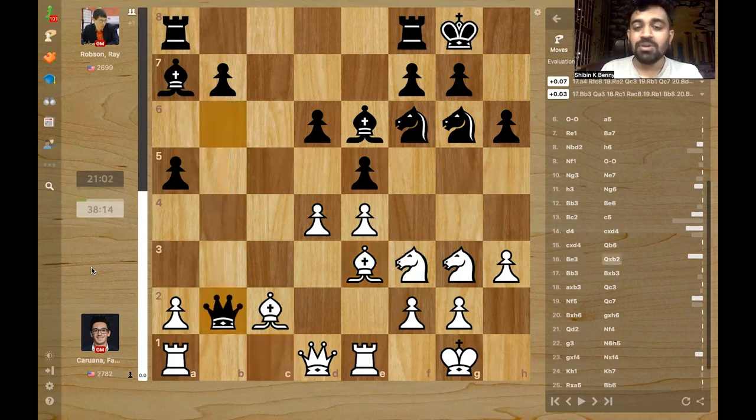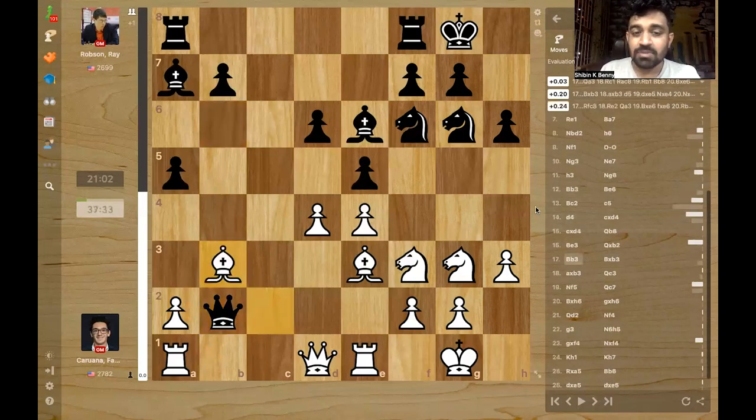And here the game changes. After queen b2, Fabi plays a very subtle move. What would we normally do here? Rook b1 is tempting — queen takes a2, two pawns, but you've got a rook on b7. That's probably what Ray Robson expected. But Fabi had other plans.